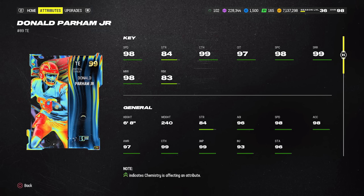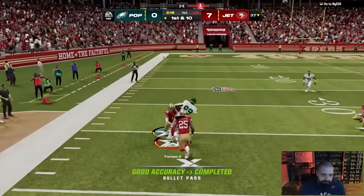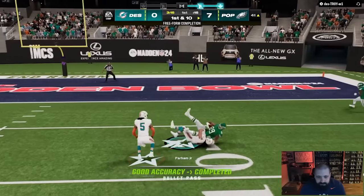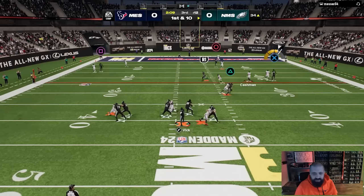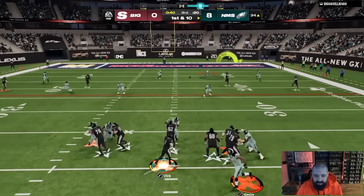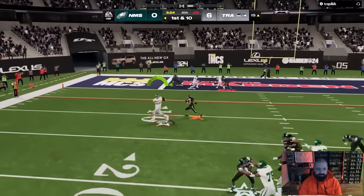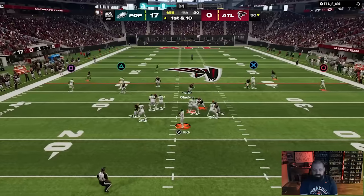At tight end, a great rental option is Infinite Flux Donald Parham — six foot eight, 98 speed, 83 run block, 99 catch, 98 spec catch, 99 short route running, and 98 mid route running. He gives you Short Route Elite and Matchup Nightmare together for zero AP. He's about 500k to buy, but all LTDs quick sell for 350,000 coins, so at worst you're getting 350k back. That makes it roughly a 150,000 coin rental, even cheaper if you can buy him below 500k.